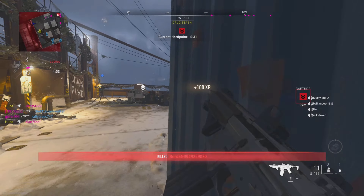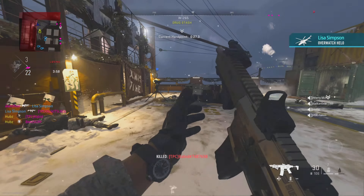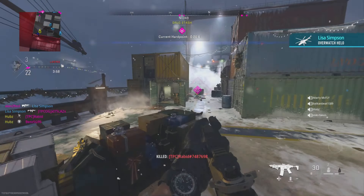If you didn't know, any time you see XP pop up on your screen, that will be going towards the weapon that you are holding in hand. Now with the Riot Shield on your back, every time an enemy hits the back of your Riot Shield and a teammate kills that enemy, that will also be giving you weapon XP.